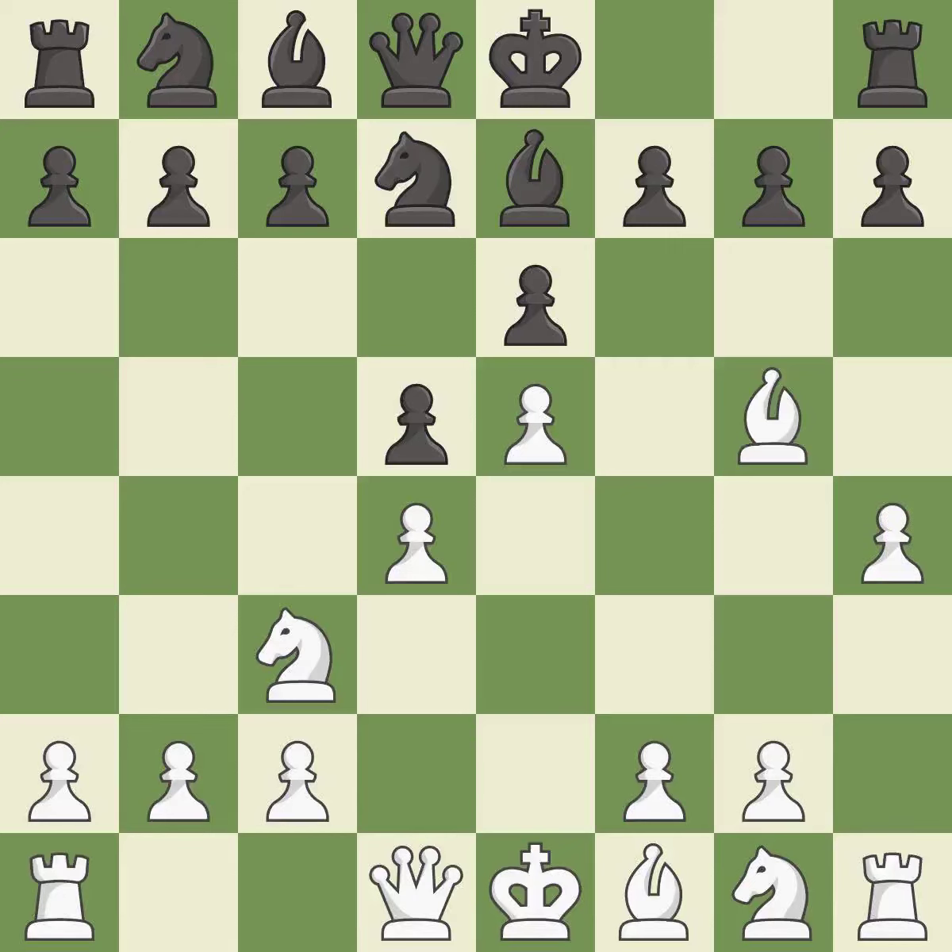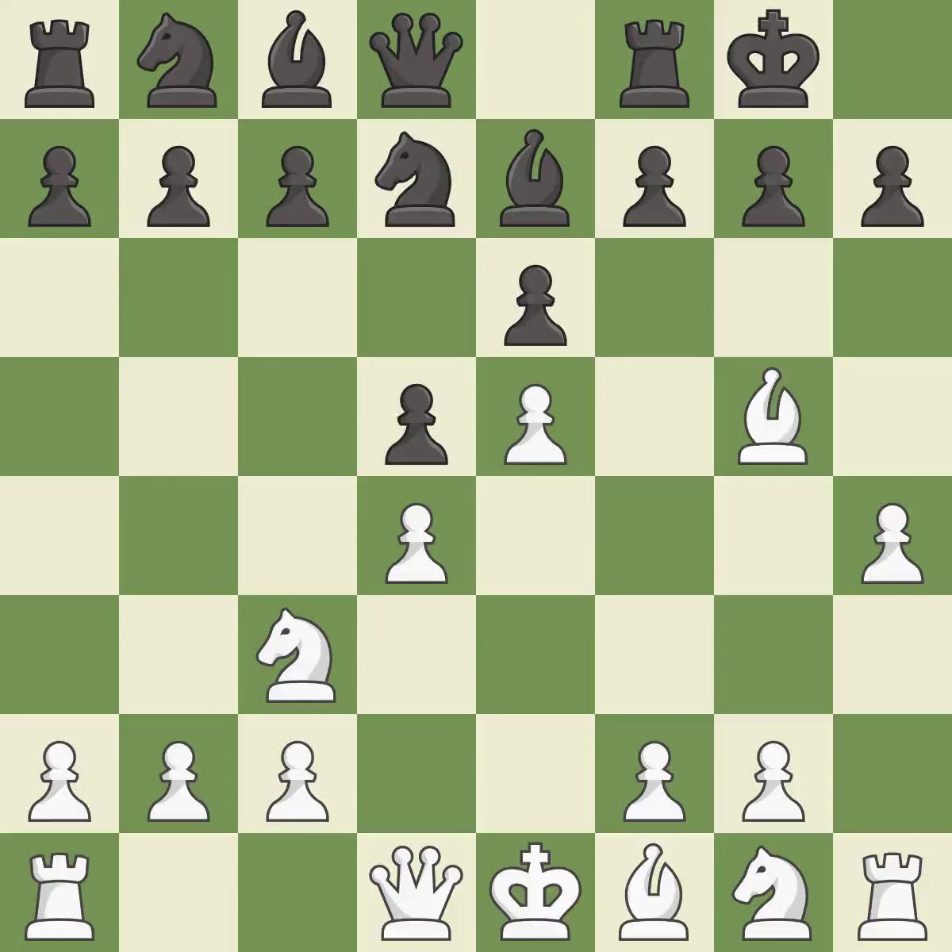h4 defends the bishop on g5. Castling gets the king to a safer square, out of the center of the board, while also developing a rook. Castling kingside tends to be safer because the king is further from the center. It is the last book move.